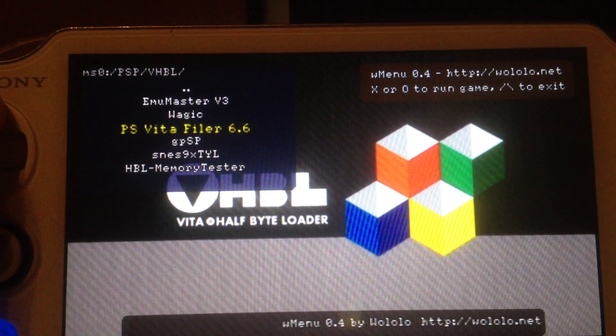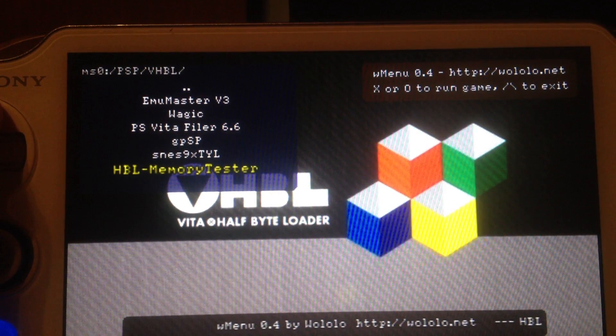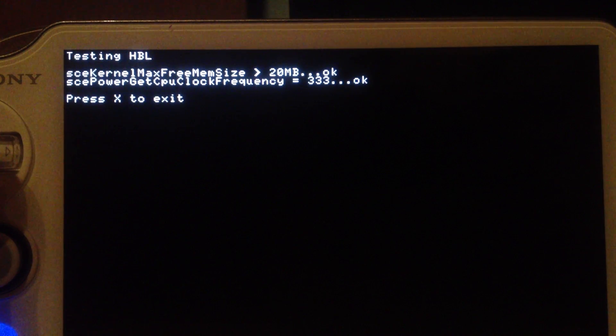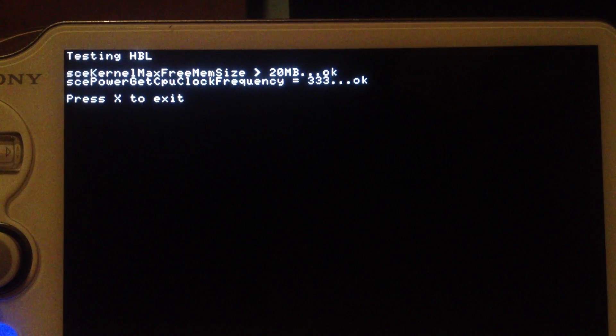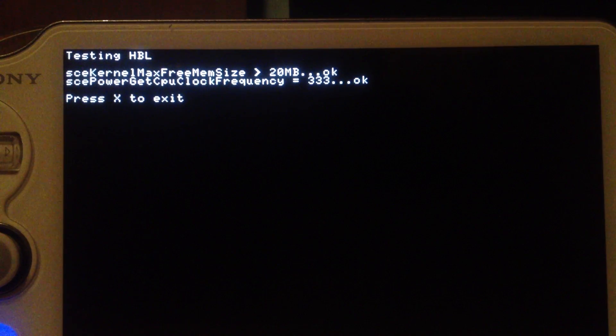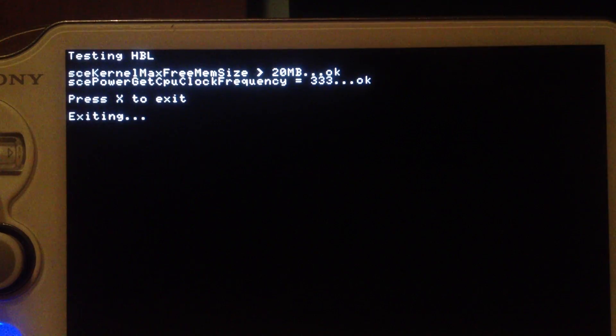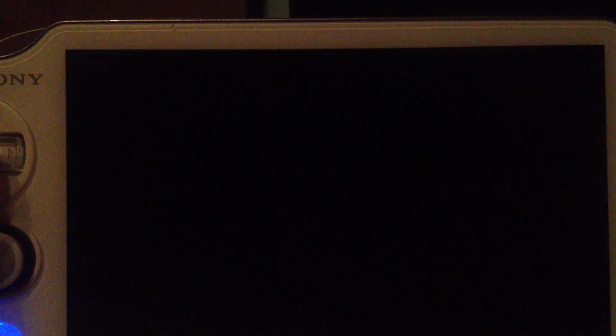As you can see, my usual VHBL folder. Just testing something. You can see it has over 20 MB in RAM size and the frequency is running at the highest possible for the PSP — 333. If I press X, I will return to the emulator menu.